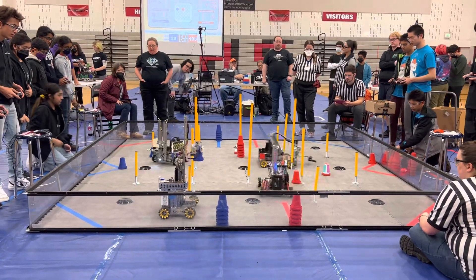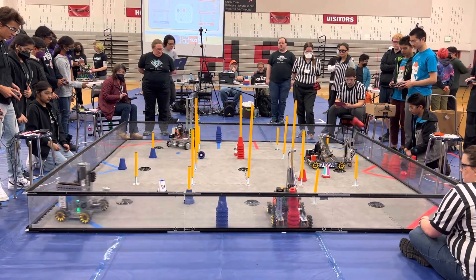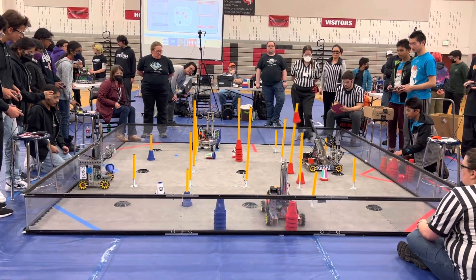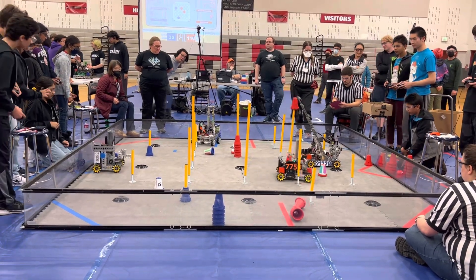Now all four robots are looking to make some additional scoring efforts, looking for more cones to score. 18282, that is Wired to Spark, places a blue cone at the front of the field on that low junction for three points. One cone falls just out of their grasp at the substation, but their human player will quickly choose another one for them to score.